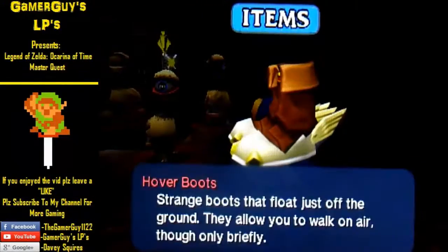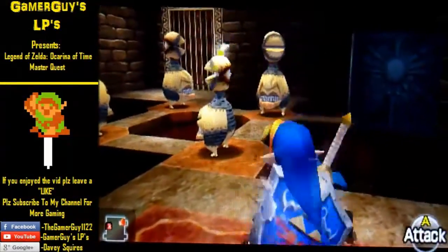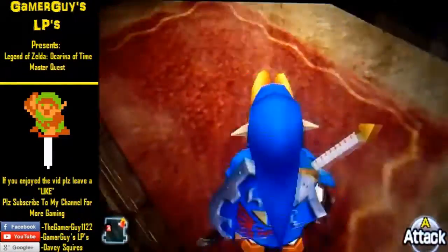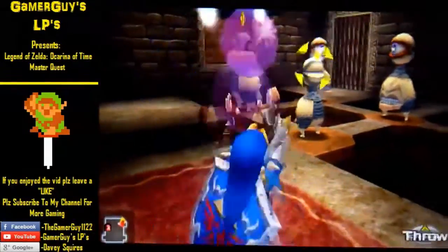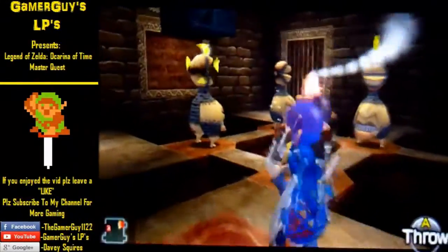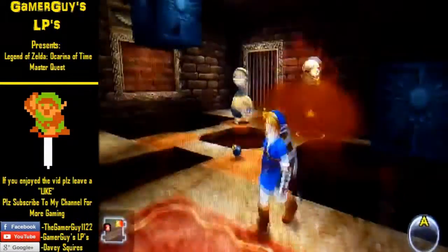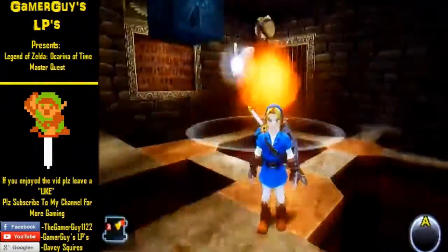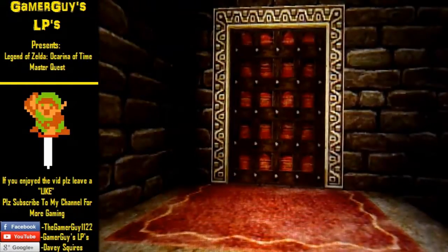There is a fire barrier there — just hookshot up and it should be easy. Equip your bombs for these Beamos. The best way to defeat them is just de-targeting them. That automatically unlocks the door and makes a trigger chest appear.